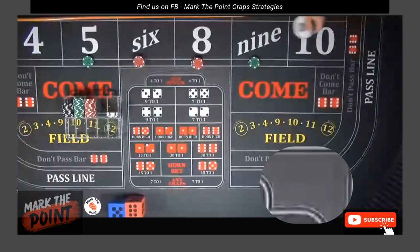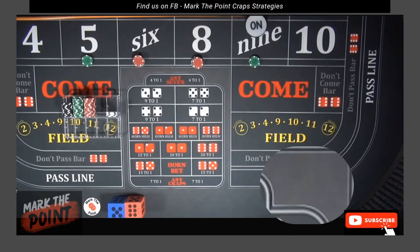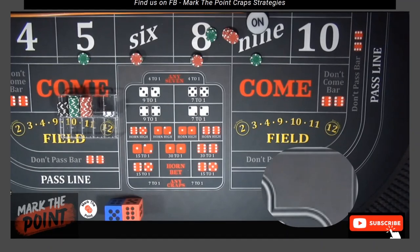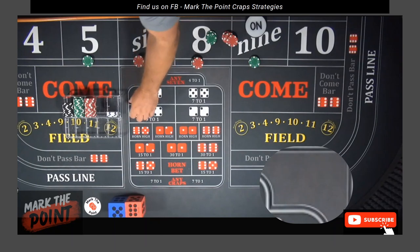If an inside number hits — let's say it's the nine — any of those pay $70. What you're going to do is tell the dealer: press me $66 inside. You have $70; you press $66 inside, and the dealer gives you $4 change.